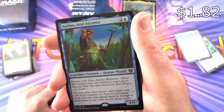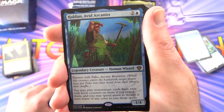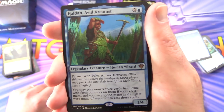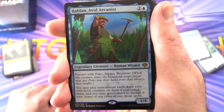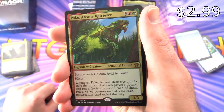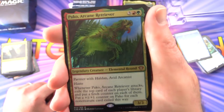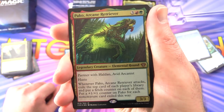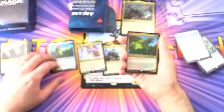Haldan Avid Arcanist — another mythic, legendary creature, Human Wizard, 1/4 for 3. He partners with Peko Arcane Retriever. You may play non-creature cards from exile with fetch counters on them, and you may spend mana of any color to cast those spells. Peko Arcane Retriever is a legendary creature, Elemental Hound, another mythic, 3/3 for 5. It has haste. Whenever it attacks, exile the top card of each player's library and put a fetch counter on each. Put a +1/+1 counter on Peko for each non-creature card exiled this way.